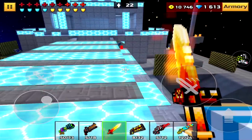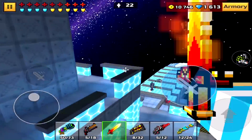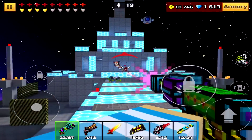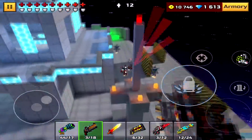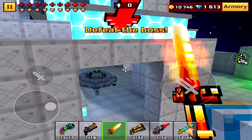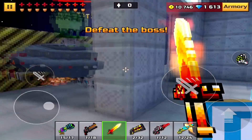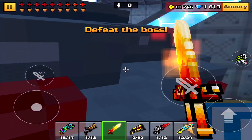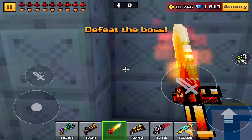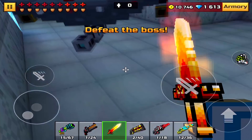Coming up with glitch number four: I'm going to be teaching you guys how to get guard mode inside the space station in the campaign map. This glitch is only going to give you guard mode against the boss — it will not work against the other enemies. All you need to do is kill all the enemies first. As you guys can see, I've killed every monster in this map. Now you have to stand right in front of the boss and he won't attack you. You need to get the boss inside this map and position him so he pushes you in a certain direction.